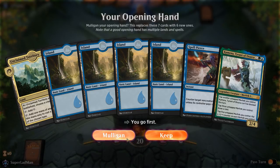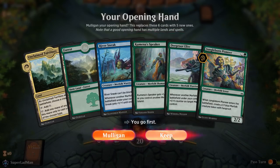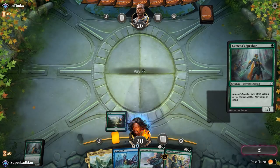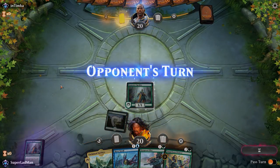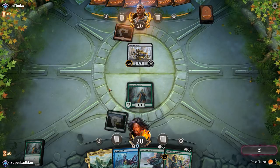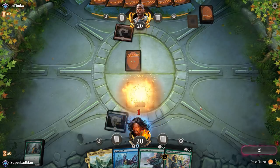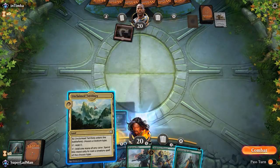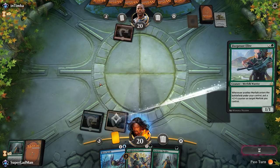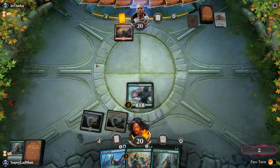We're in. First hand is hot garbage — instant mull. Second hand is god tier, so we're taking that. Opponent leads with a Beaumat Courier. We're happy to trade here. Since we can't pump the Speaker anytime soon, we'll trade it for the Courier. Let's try to resolve a Deep Root Elite to stick counters on things. It might just eat removal, but that's fine — unless our opponent gets greedy.